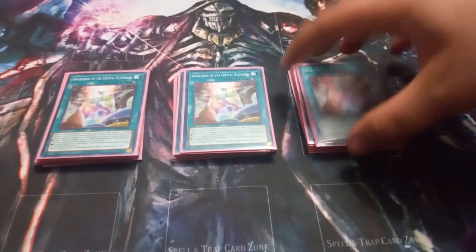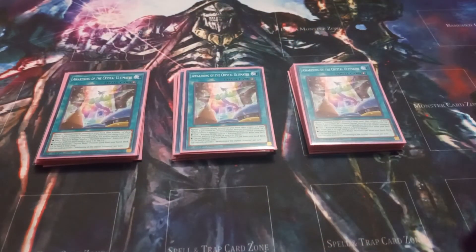I play 3 copies of Awakening of the Crystal Ultimates. It can only be activated by revealing an Ultimate Crystal Monster in your hand, which Rainbow Dragon counts as. Then you can activate 1 of 2 effects: you can either add a Rainbow Bridge card from your deck to your hand, or you can summon a Crystal Beast monster from your hand, deck, graveyard, or spell and trap zones. This is another way to summon Ruby Carbuncle when your back row is full of Crystal Beasts.